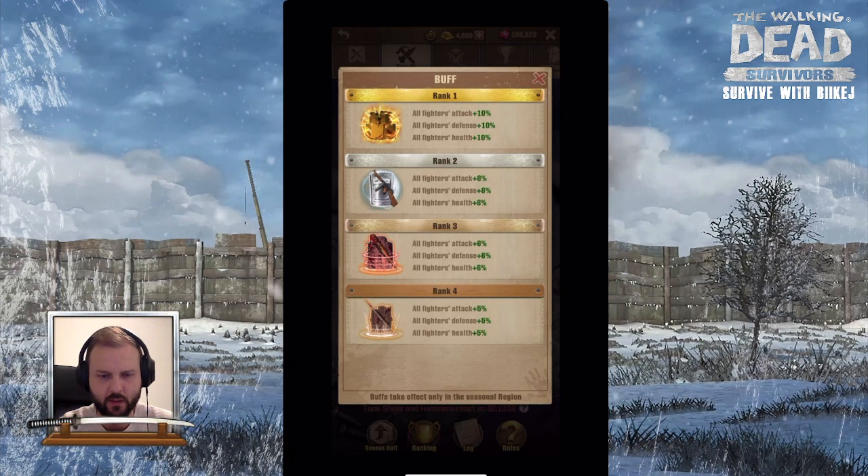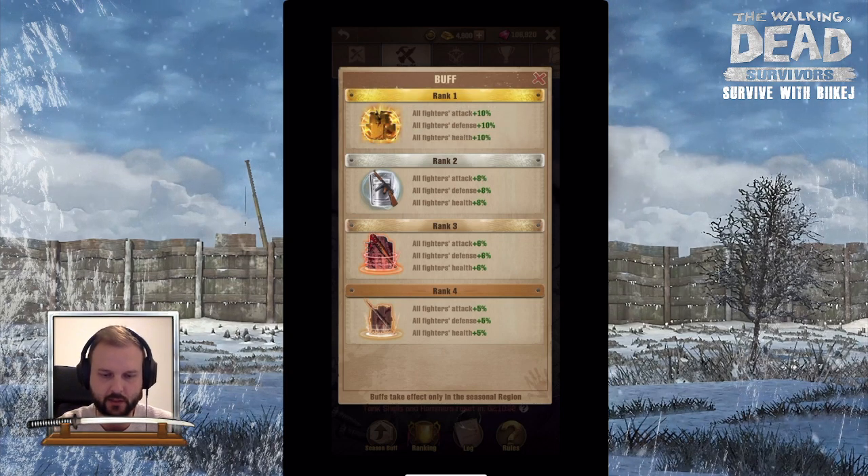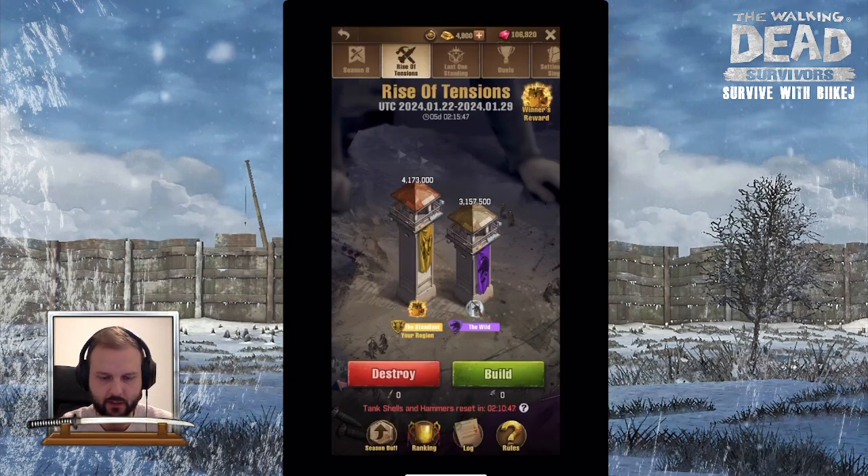If you win the Rise of Tension event you'll get an additional 10% buff for all your fighters regarding attack, defense, and health.